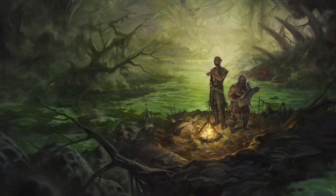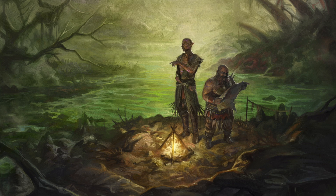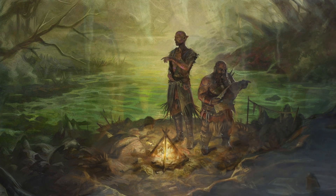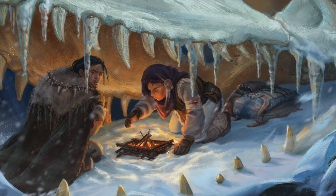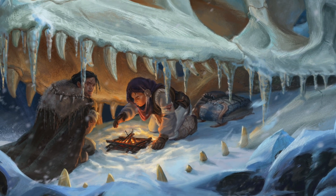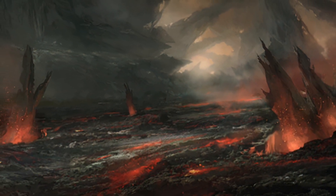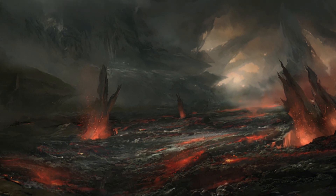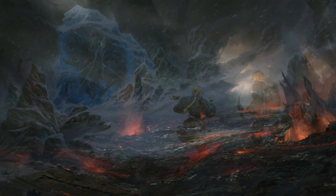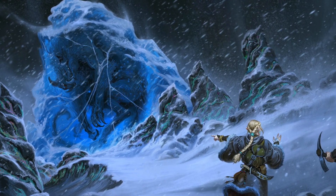Aurora is a new post-apocalyptic campaign setting for 5th edition that implements new subsystems for survival, exploration, and character creation. To survive the Age of Desolation, great heroes are needed to go out and explore the world of Aurora. Aurora introduces new mechanical systems for exploration and survival, building on the core mechanics of 5e. If you've been looking for a way to broaden the scope of the exploration mechanics and the survival aspects of D&D, and making those more of a theme in your campaign, then Aurora is the perfect setting for you.